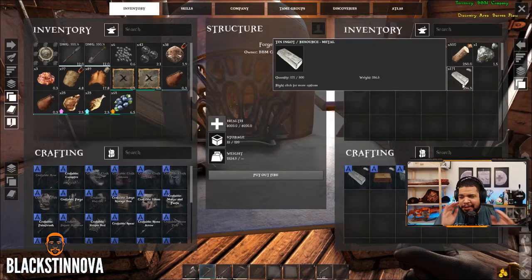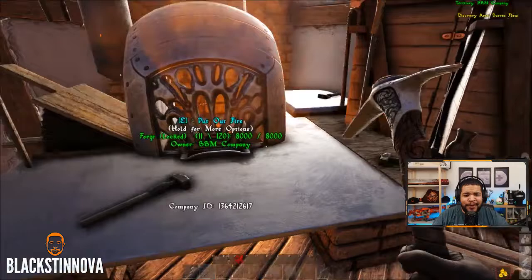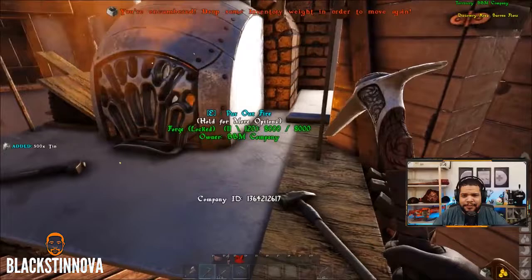I'm in version 11 for Atlas and the ingots. We just made 171 ingots in like 30 seconds, maybe more actually, because there's 500 up here. So we've got a lot of wood, we've got a lot of thatch. So here's 500 metal.